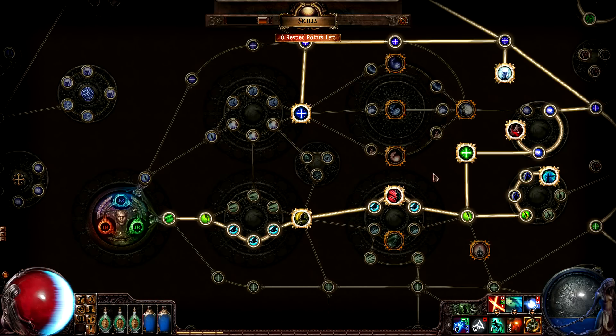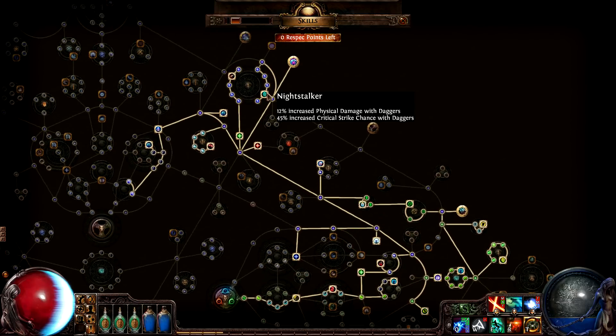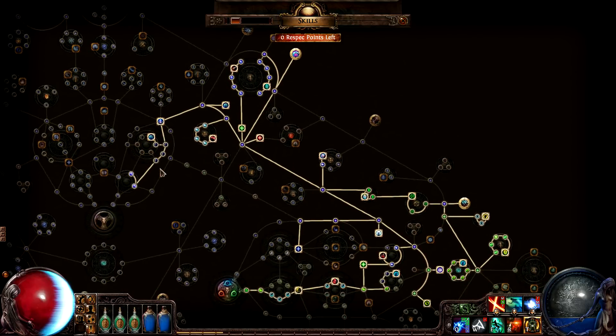The character has passives from both the shadow and witch parts of the tree. He picked up all of the dagger damage, critical strike, and energy shield passives that he could, as well as two keystone passives. Chaos Inoculation is a skill that makes the character completely immune to chaos damage at the expense of being permanently reduced to one point of life. It also grants a substantial bonus to energy shield. Because he uses this skill, he has absolutely no need to pick up any life passives, which is why energy shield passives were so important to him.